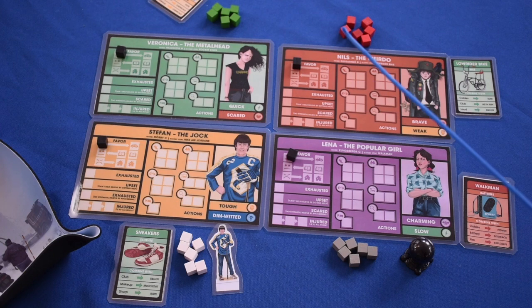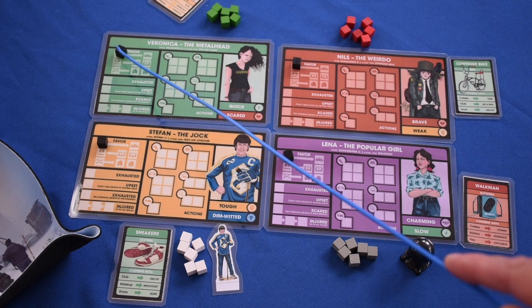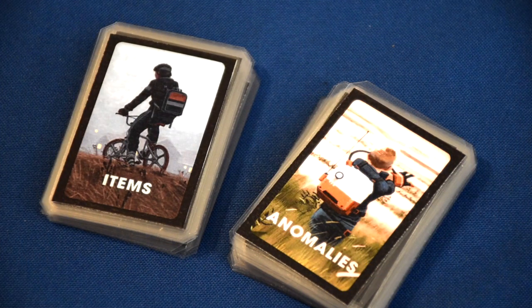You're going to want to take a different colored token of some kind and give one to each character that's going to be playing. Those tokens will be used on the favor track to know whether or not you're in good standing with your parents, what abilities you have, and what certain conditions you need to focus on. Place that at the top of the favor track. After selecting your character's iconic card, shuffle the item deck and the anomaly deck and place them somewhere near the board.